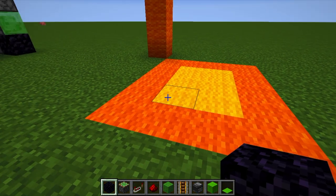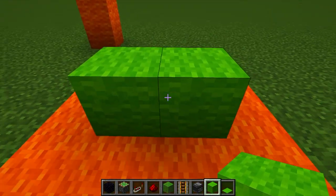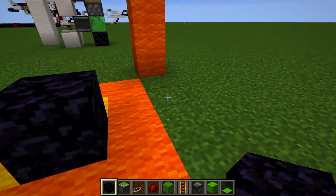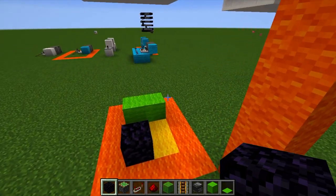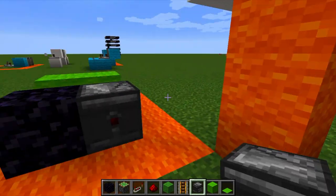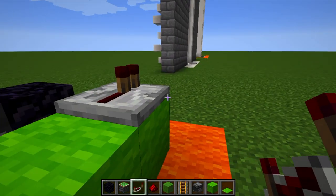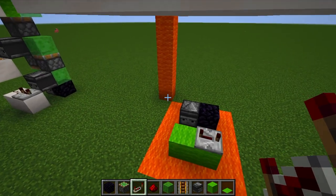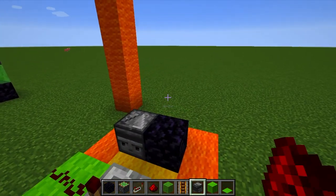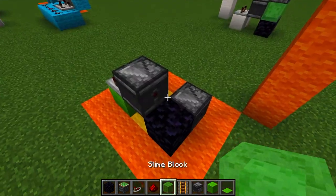To get started, grab your wool of choice and place two right here — this is the front of your elevator, where you enter, so be wary of that. Then over here at the back right, place an obsidian block. Then grab an observer and place it facing outwards towards the back of your elevator. Come back over here and place a redstone repeater facing to the right side of your elevator, set it on four ticks. Then grab redstone dust and place it right behind that repeater. Then place another observer right up against that repeater — crouch to do that — then place a slime block there.